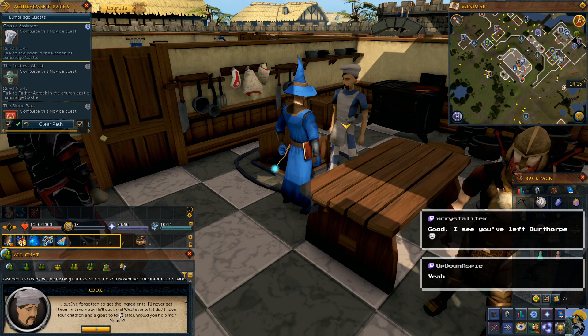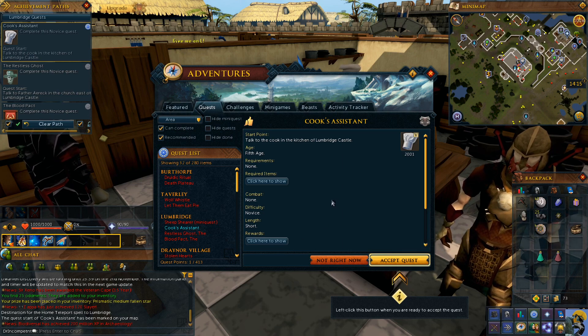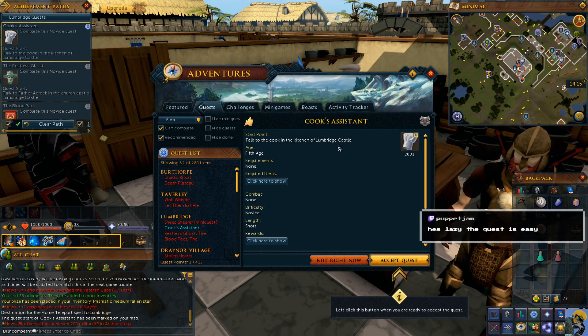He's forgotten to get the ingredients — he'll never get them in time now. He'll sack me. Whatever will I do? I have four children and a goat to look after. Man, he's laying it on pretty thick. Of course I'm gonna help you. So this adventure thing comes up and says, left-click this button when you're ready to accept the quest. The quest is easy — it looks like it's gonna be a fetch quest.